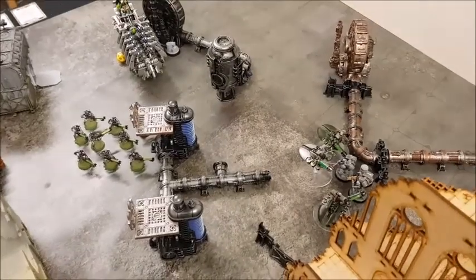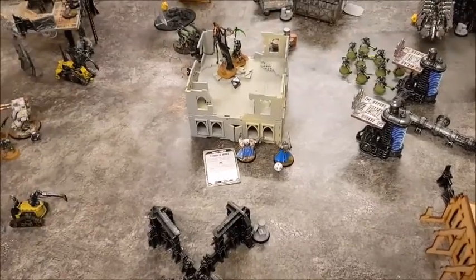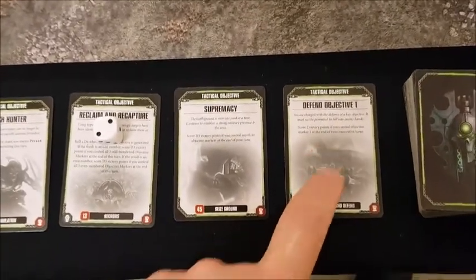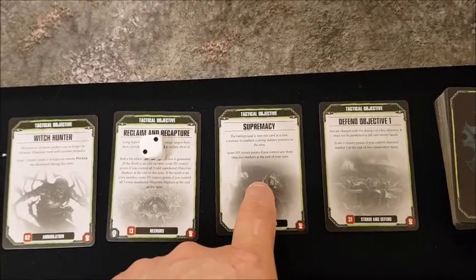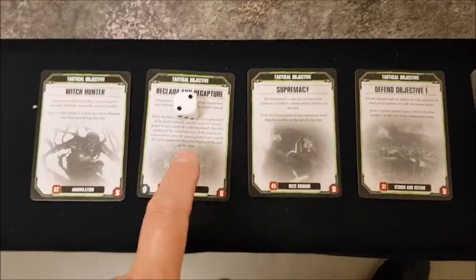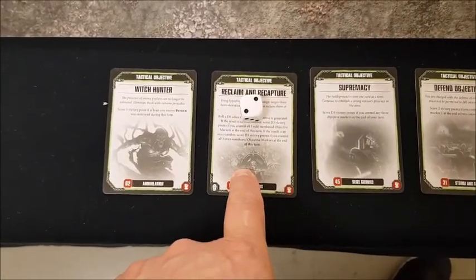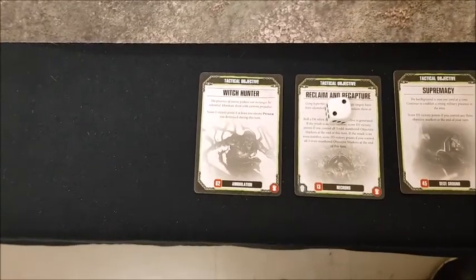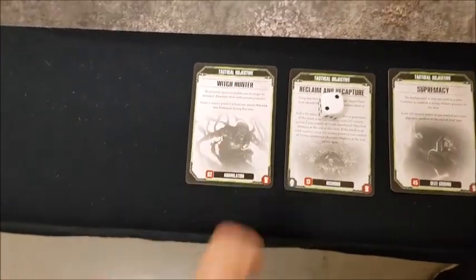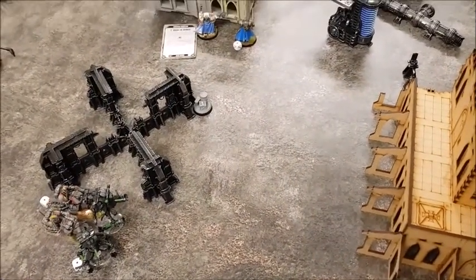End of Necrons turn four objectives: Defend Objective One — not holding it. Supremacy — only control one objective plus one being contested, haven't got three markers. Even numbered objectives — didn't get the Predator off Objective Two. Witch Hunter — didn't actually kill the psyker. Zero points for the Necrons this turn.